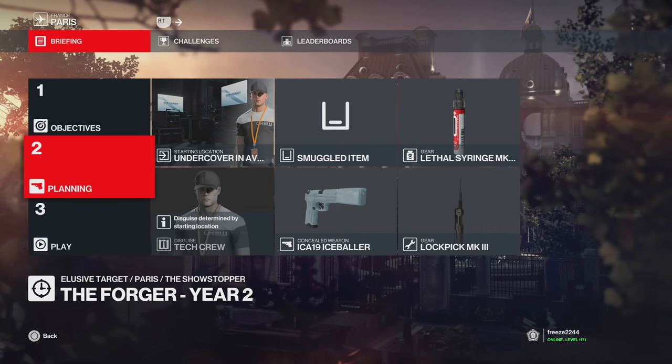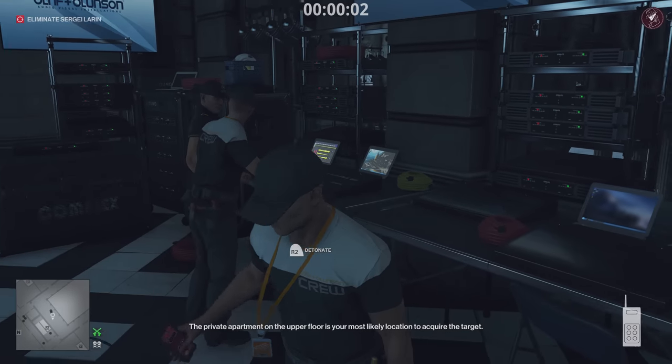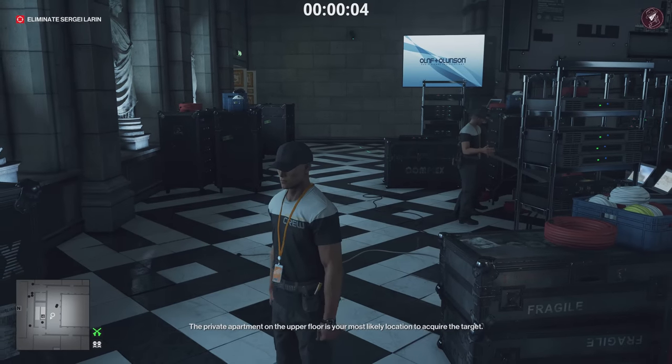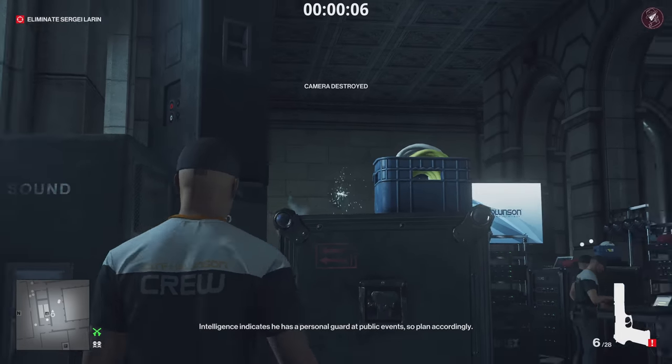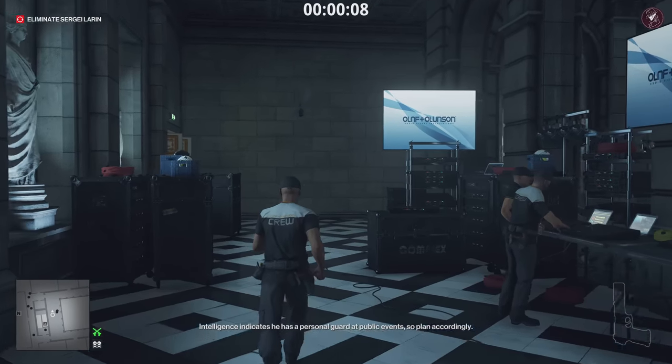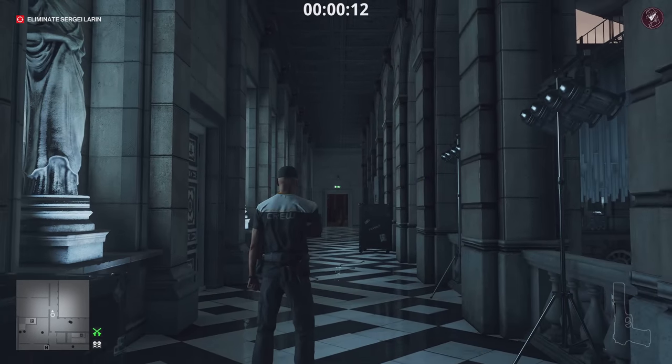For those who are a bit more experienced and have more equipment, I recommend starting in the AV centre disguised as a tech crew. Bring along any pistol, a lockpick, and a lethal syringe — that's all you need. From the very start, grab the fireworks remote and set it off, then come behind these speakers and shoot out the camera. Triggering that fireworks remote is going to make the target walk this way, and I'm going to shoot out that camera as well.